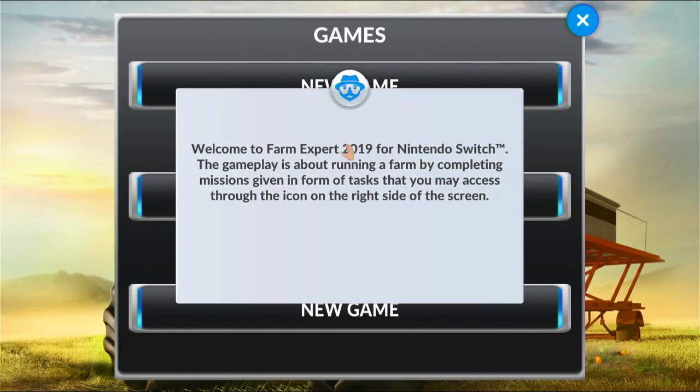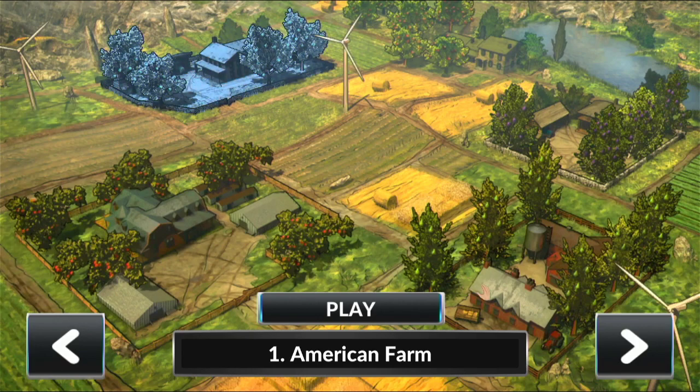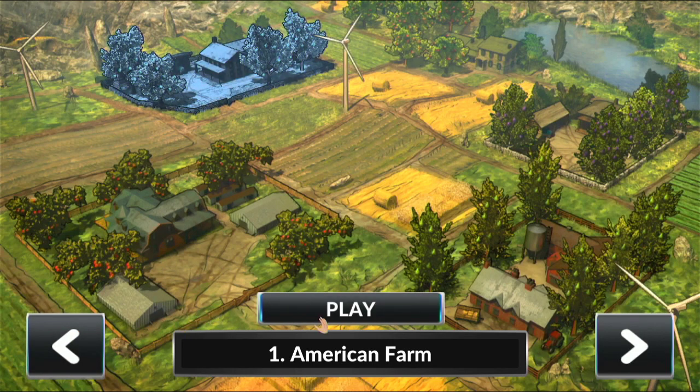Interesting music for this game — it's very, I don't know, it seems a lot more epic than it should be. 'Welcome to Farm Expert 2019 for Nintendo Switch. The game plays about running a farm by completing missions given in the form of tasks that you may access through the icon on the right side of your screen.' There's no icon on the right side of my screen right now. Okay, American Farm — there's four farms: American, German, Spanish, English.